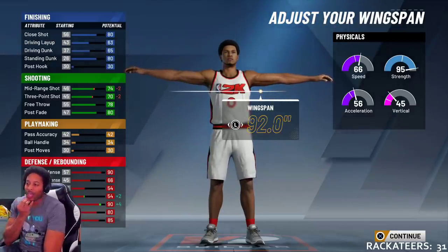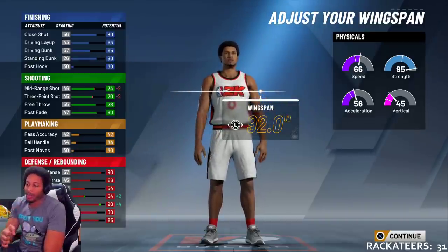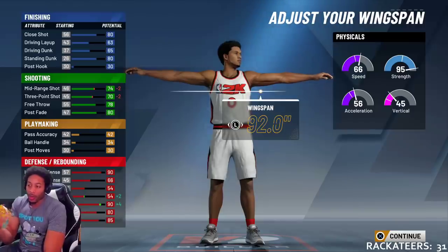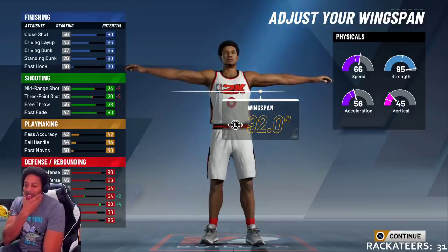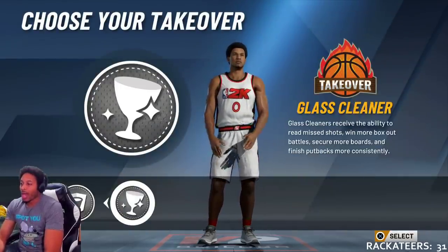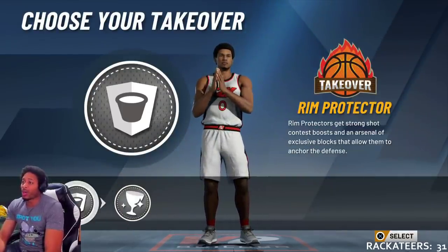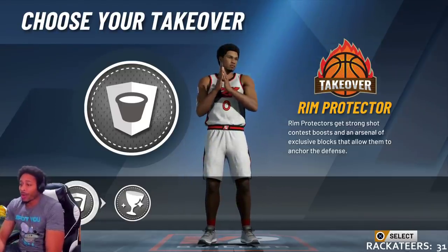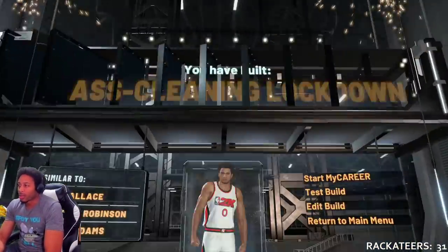So this is where we are. We got plus 4 on the block, so we got a 90 block. Plus 2 on steal, so we got a 54 steal, and everything else. Rebound stayed the same. You can go with glass cleaner takeover if you want to, but I felt like I was already undersized, so I went with rim protector takeover. That's where I was once it started.